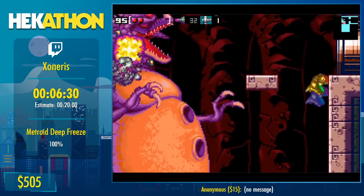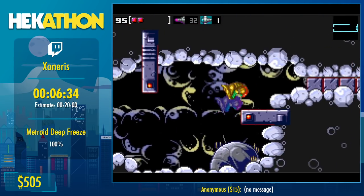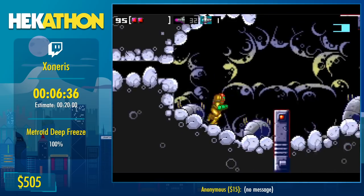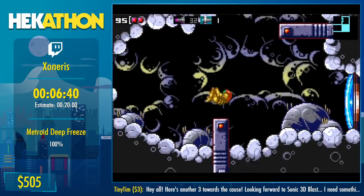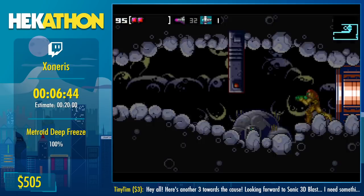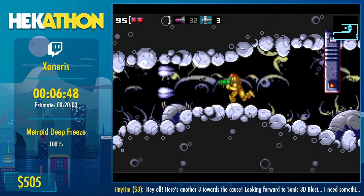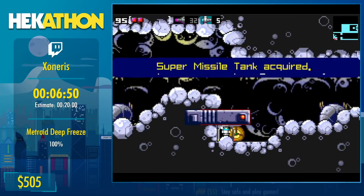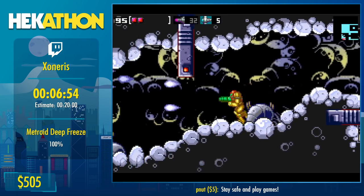You might recognize this guy — this is one of the optional secret bosses, and he's dead. Mandatobi gave me a few pointers and things to test out, and all of them are better than what I initially came up with for my route.